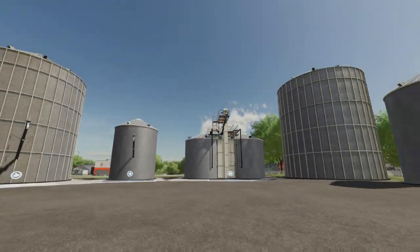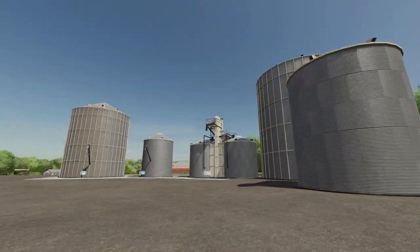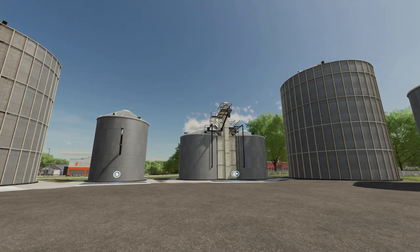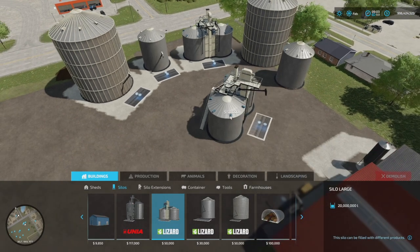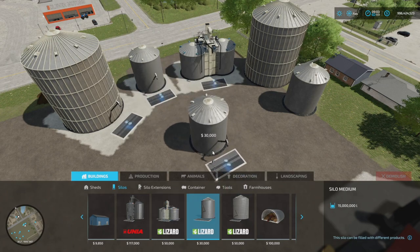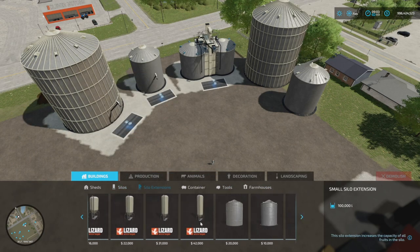Next up from Omatana we've got large silo multi-fruit options — actually five of them, and they are absolutely massive. The largest one holds 50 million liters. The large silo system is 20 million liters, the silo medium is 15 million liters, and the large one is 50 million liter capacity. These are multi-fruit so throw whatever you want in them.